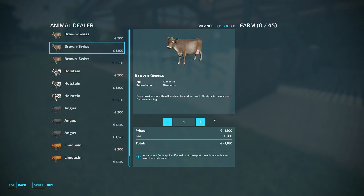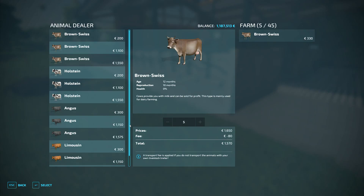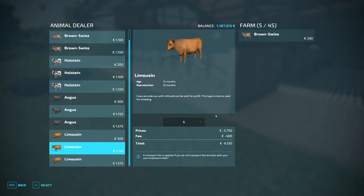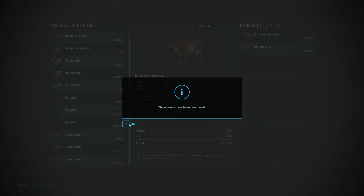There are three age groups available: babies that don't produce anything yet, 12-month-old cows, and 18-month-old cows. We will get some Brown Swiss cows and some Limousin cows. Select the cow of your choice and hit select. Then fill in the number of animals you want to buy. Click on buy and your cattle are delivered into your barn.